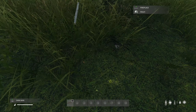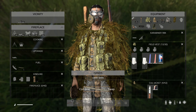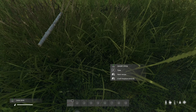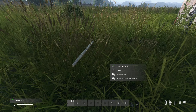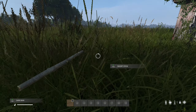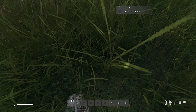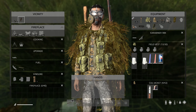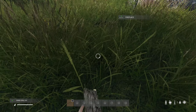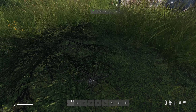Now if you want to make a fire drill, you need a small stick and a piece of bark. We've still got bark in hand — drag the small stick, combine it, left click once for the next recipe, then hold left click to craft the fire drill. Now hold left click over the fireplace until the fire starts.